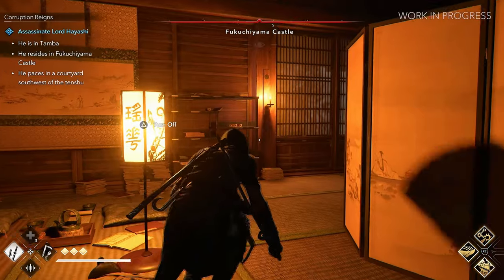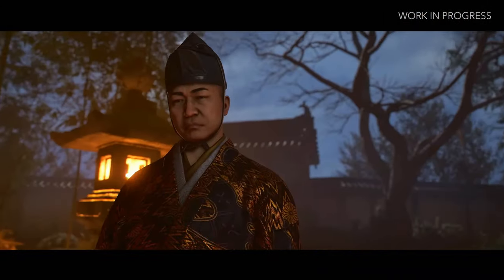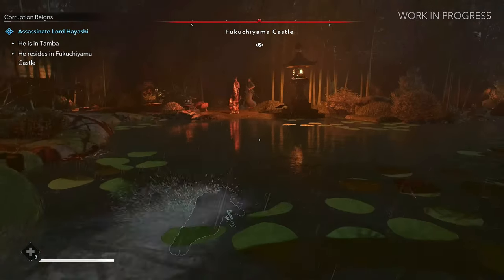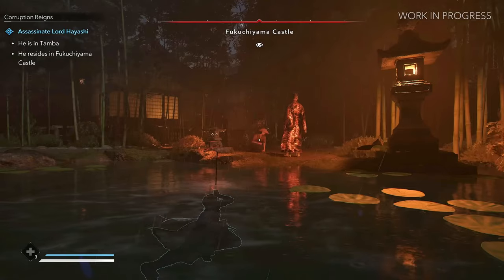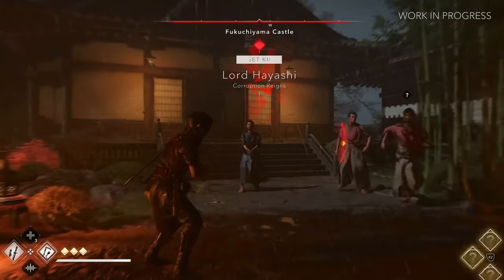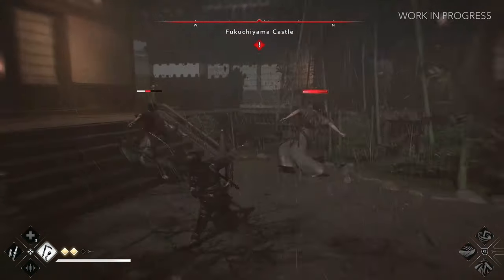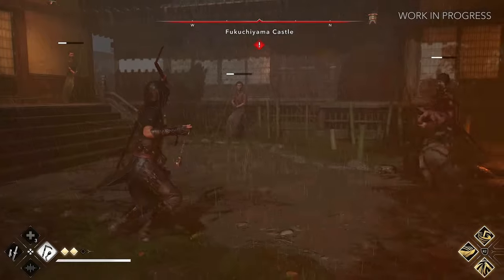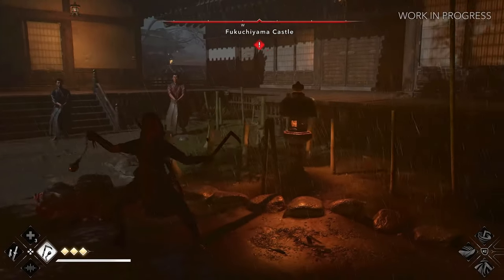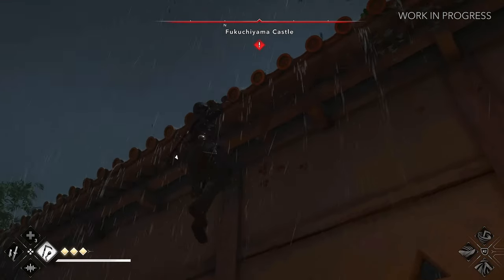I'm going to be playing more of Naoi, but I'll try Yasuke if I feel like going all swords blazing. Here we get the camera panning to Lord Hayashi, then we see Naoi creeping up — looks like you're going to be able to go prone underwater, and she has a tool to breathe underwater, which is pretty cool. Naoi takes out Hayashi. Then we get to take a look at her combat — she pulls out the Kyoketsu and uses one of her abilities to do a spin move affecting both enemies and the environment around her, with the bamboo getting cut up as well. She's not gonna be able to take as many hits as Yasuke during combat, so the best thing for her is to disengage. I was hoping to see more parkour but we didn't really get much of that in this showcase.